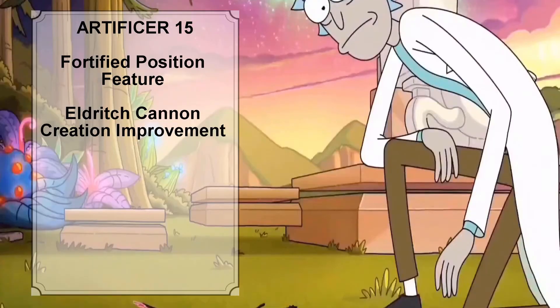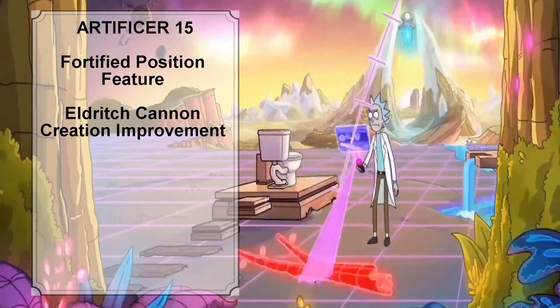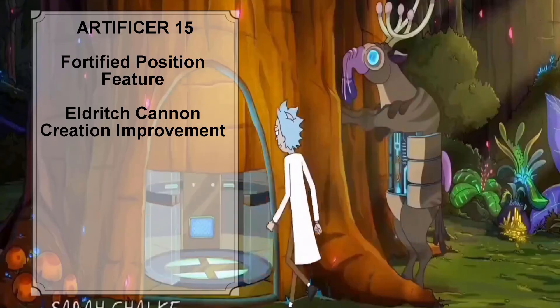At Artificer level 15, Rick gains one more level 4 spell slot and the Fortified Position feature. With the Fortified Position feature, Rick and his allies have half cover while within 10 feet of an Eldritch Cannon Rick created. In addition, Rick can now construct two Eldritch Cannons at the same time.